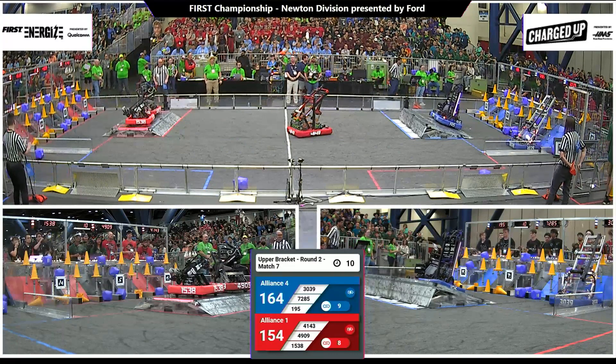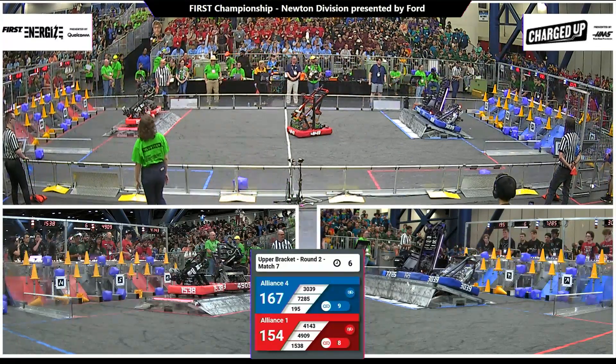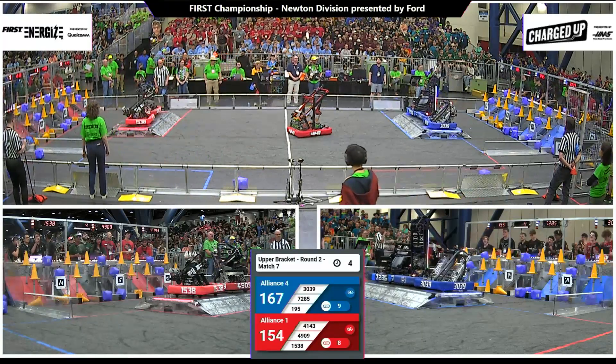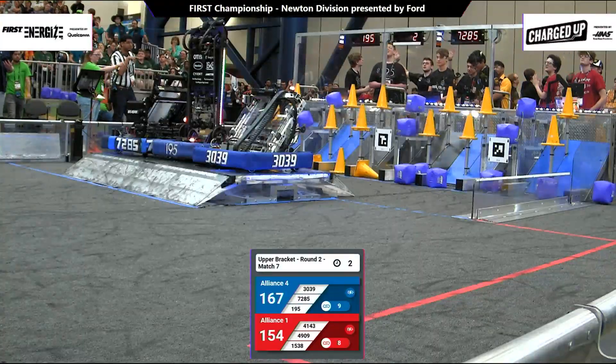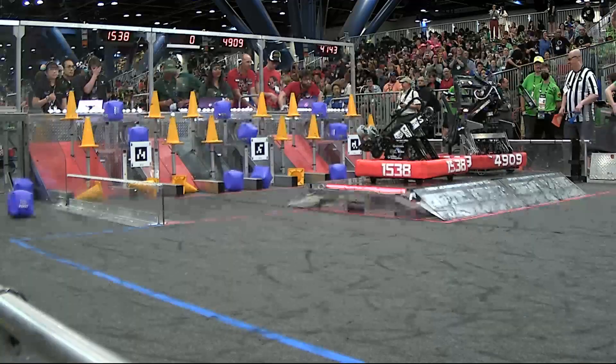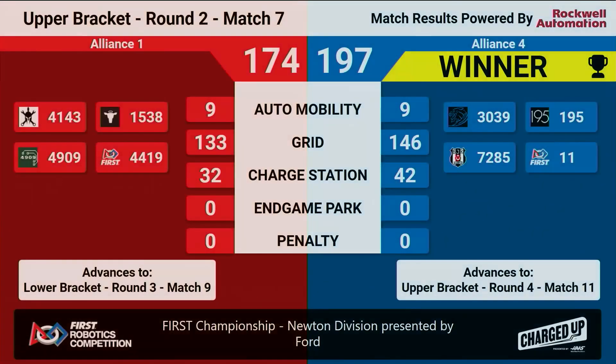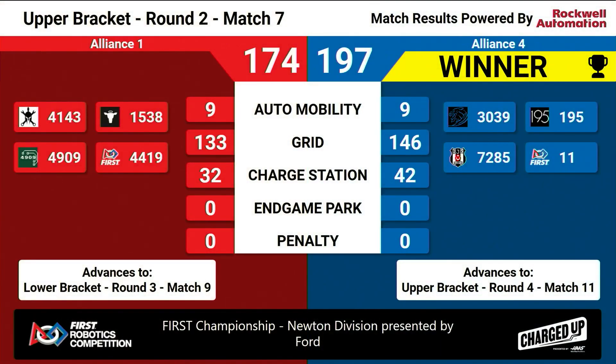Holy Cows come down to the charge station — docked and now engaged for red. 154 to 161, blue has pulled ahead! With eight seconds to go, three blue robots going up, going up, going up — they got it! Good job blue. Final score: 174 to 197, Alliance 4 wins. Alliance 4 stays in the upper bracket, Alliance 1 goes down to the lower bracket.